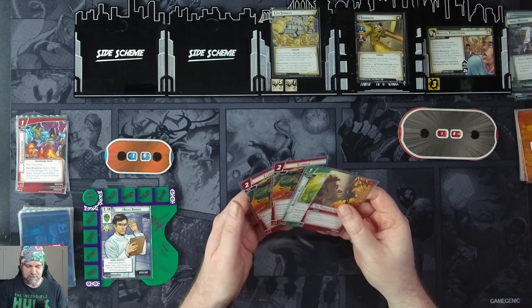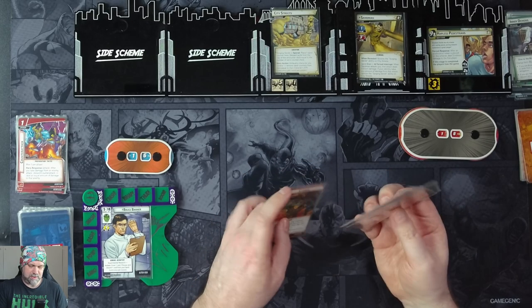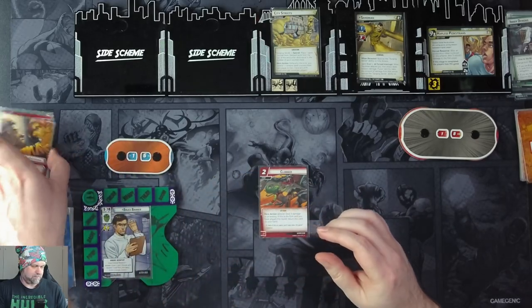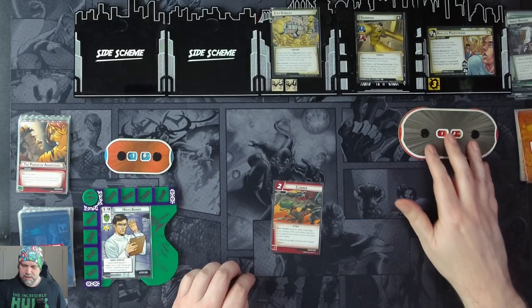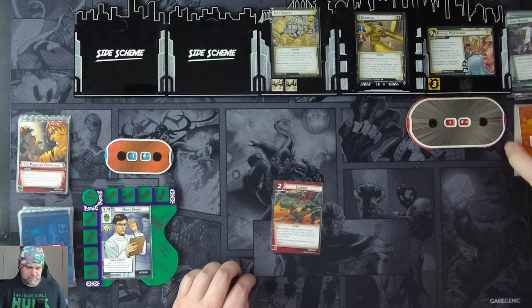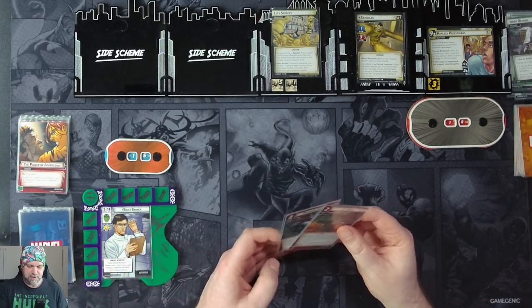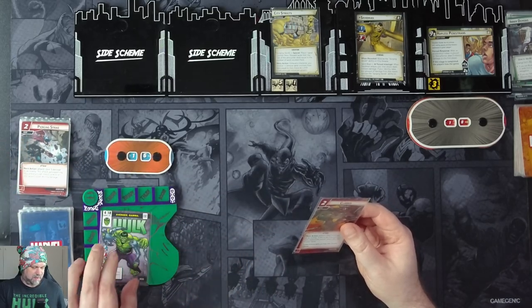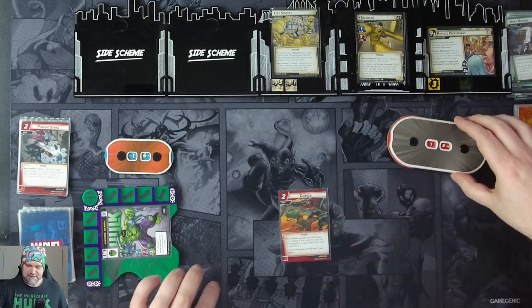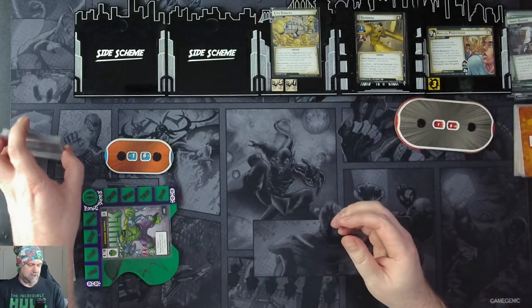What's the point even holding on to anything? We'll throw those away. We'll use experimental research — four cards — just to cycle our deck, then flip up to Hulk. We'll attack Sandman for three, taking him down to 15. We'll throw away this clobber.